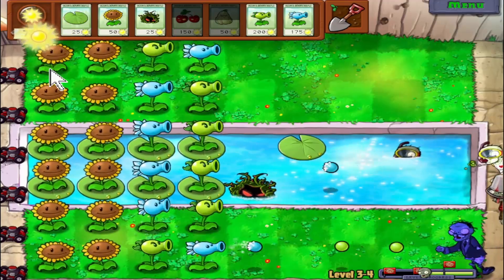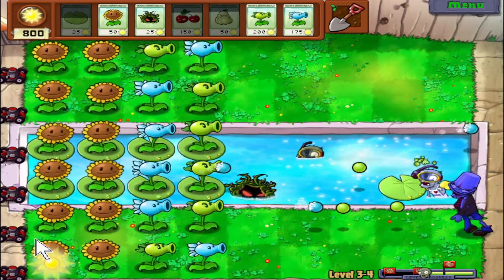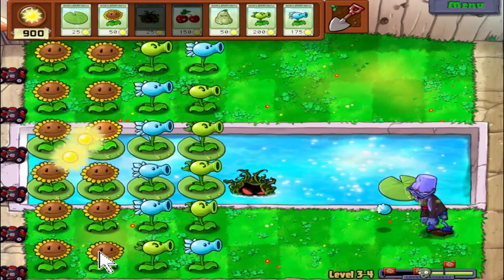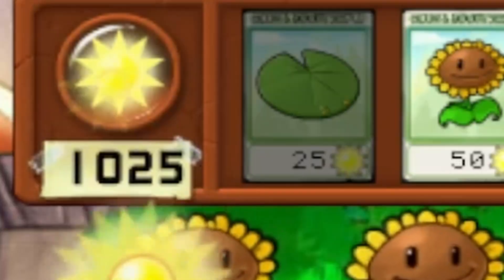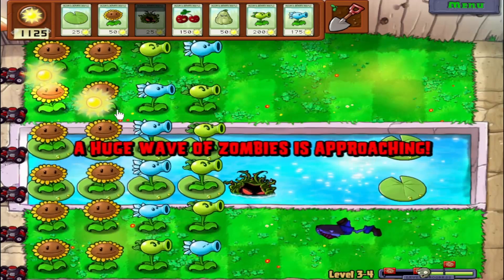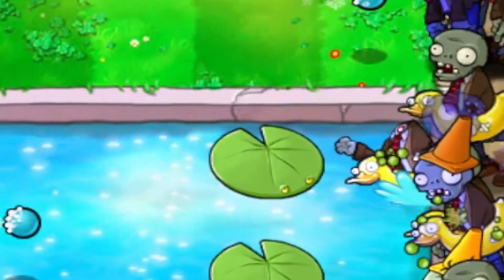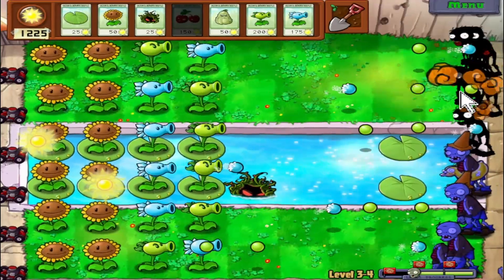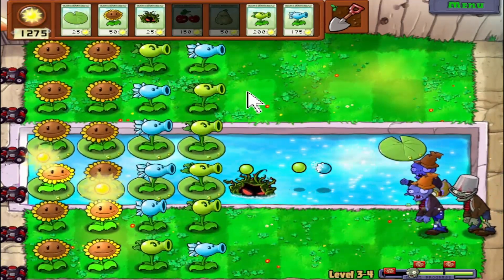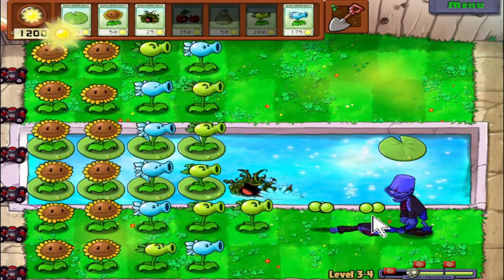We've got a bucket head zombie there — we need to deal with this. Good thing we did that in time; that could have gotten very, very dangerous. We've got 1050 sun — this is far too much sun. No one man needs all of that sun. This is wave two of three. One nice little technique is putting a walnut down and then letting the squash jump over it to take out all the different zombies there, because the squash can take out multiple zombies at once as long as they're on the same tile.